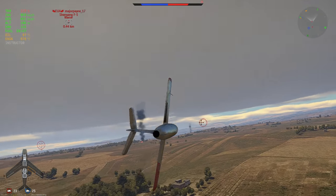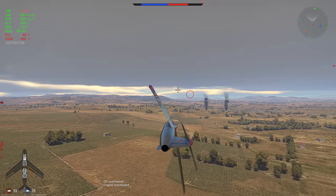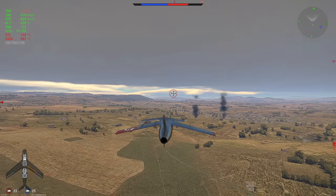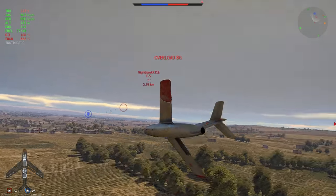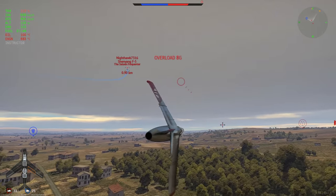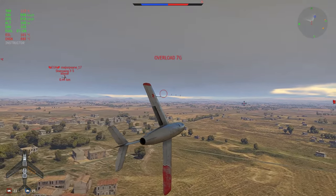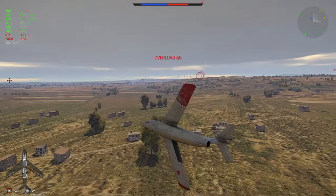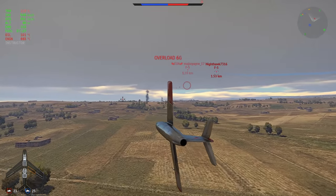Here we go — they both engage at the same time. I dodge and extend to get some energy back because I don't want to be completely depleted. I want to go at least 500 kph, but the F-5's acceleration makes it nearly impossible to get speed back without them staying on my tail. An F-5 turns right in front of me — he's air braking, or at least a bit slower. He might just out-turn me that way since he's at very low fuel.